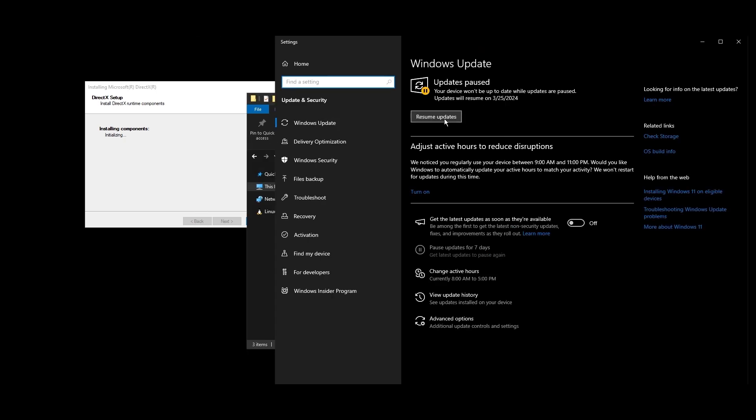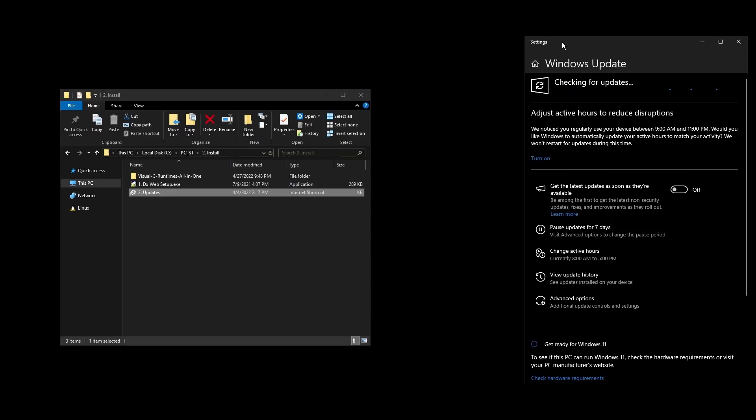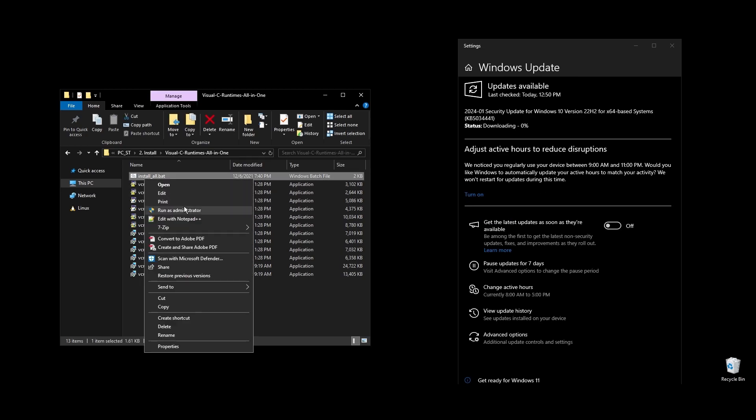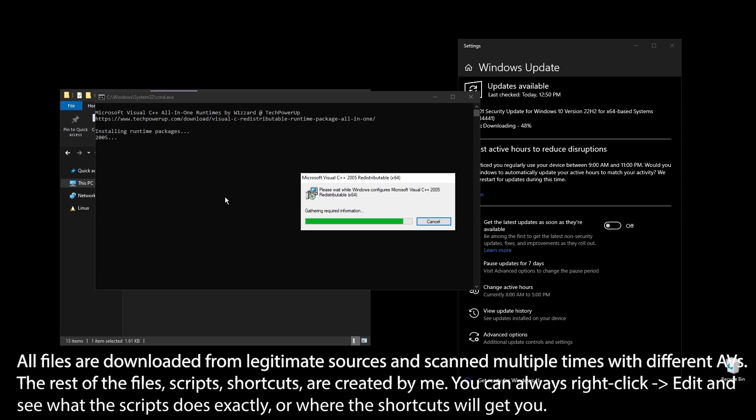Make sure to go ahead and do all the Windows updates available. Once all Windows updates are done, go ahead and pause Windows updates for as long as possible. What I personally do is pause them for 2 to 3 months, then do everything that's available, redo everything in this video, and pause them again. This way, my PC always feels fast and responsive.